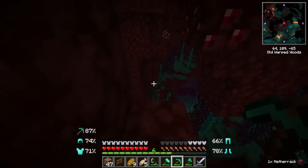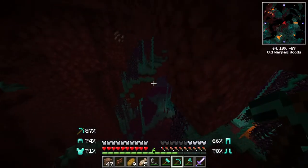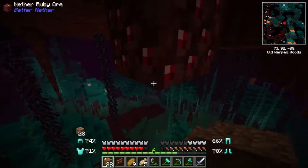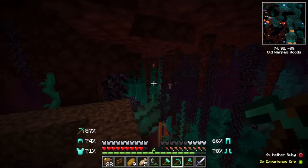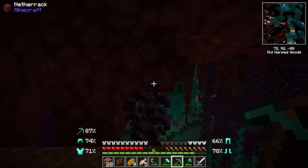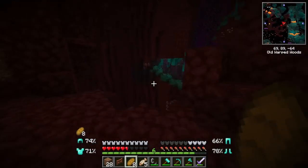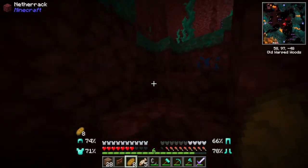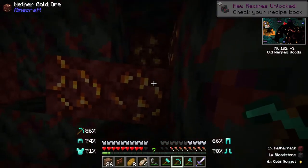We have ourselves a nether ruby — look at that. We found more. That gave us five. I've got a feeling this is going to be a mistake. It's shooting particles at me — is it getting closer? I don't even want to know. I want to get away from here, I'm not prepared. More ruby for me. Can't be mad with gold, you cannot be mad with it.